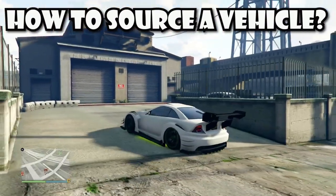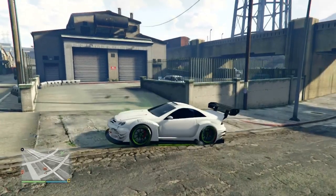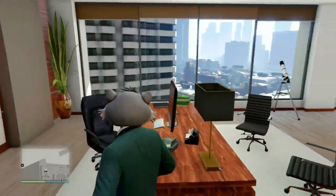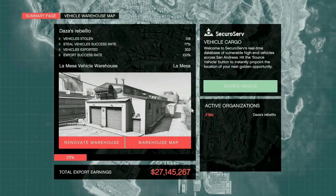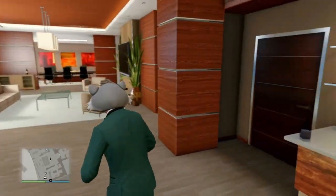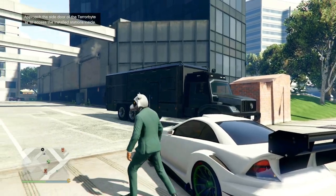How do you source a vehicle? You can't actually do it from the vehicle warehouse, which makes no sense. Instead you have to go back to your CEO office, head back to your computer, click on vehicle cargo, and then click source vehicle. That's the normal way to do it, but there are actually two ways. The second way I'd definitely recommend more if you have the money — you have to use a Terrorbyte.